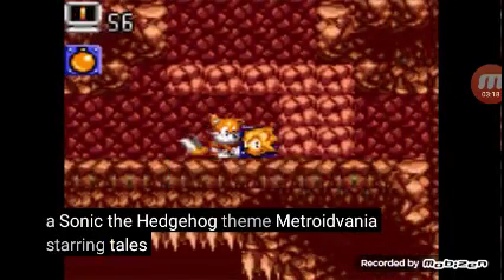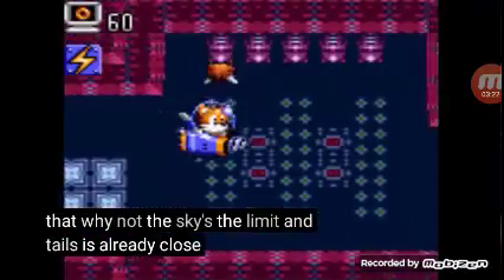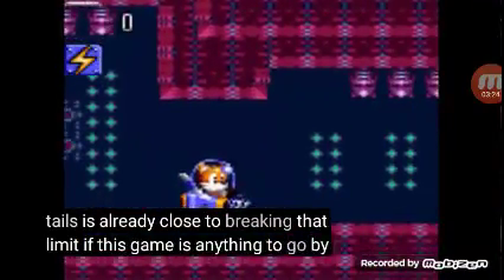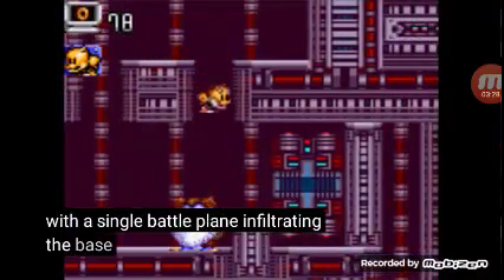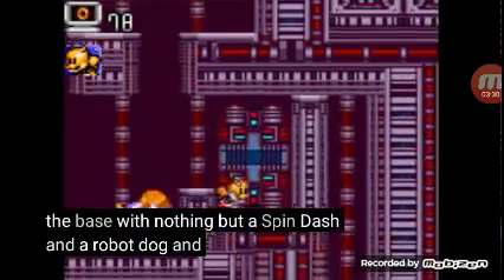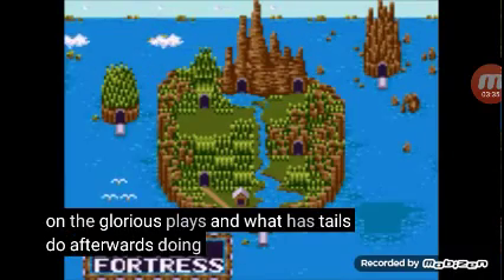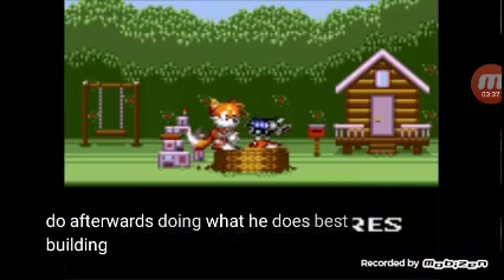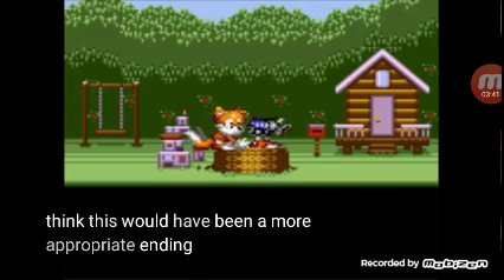A Sonic the Hedgehog-themed Metroidvania starring Tails and his gadgets? I'd buy that — why not? The sky's the limit, and Tails is already close to breaking that limit if this game is anything to go by. Raiding the Battle Cuckoo's fortress with a single battle plane, infiltrating the base with nothing but a spin dash on a robot dog, and laying waste to the Imperial fleet, bringing the place down in a glorious blaze — and what does Tails do afterwards? Doing what he does best: building shit.